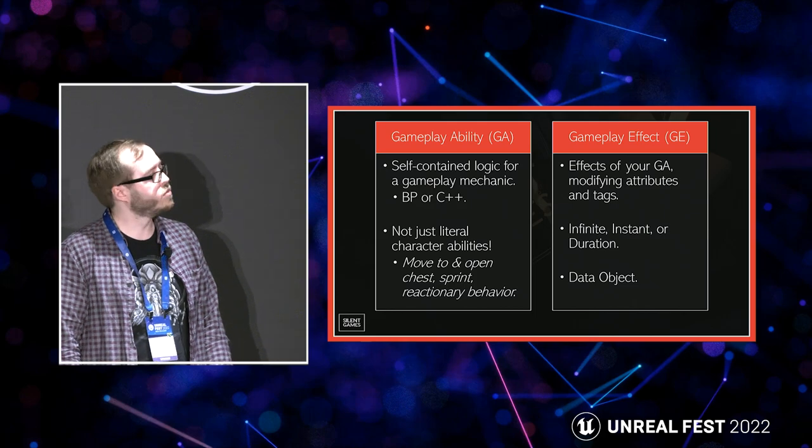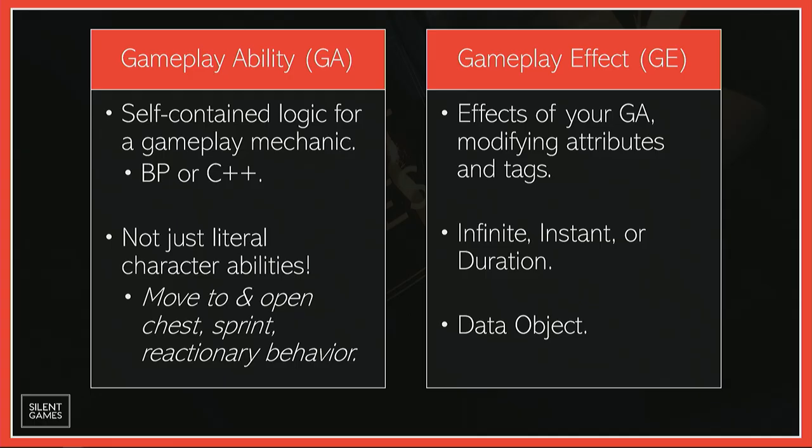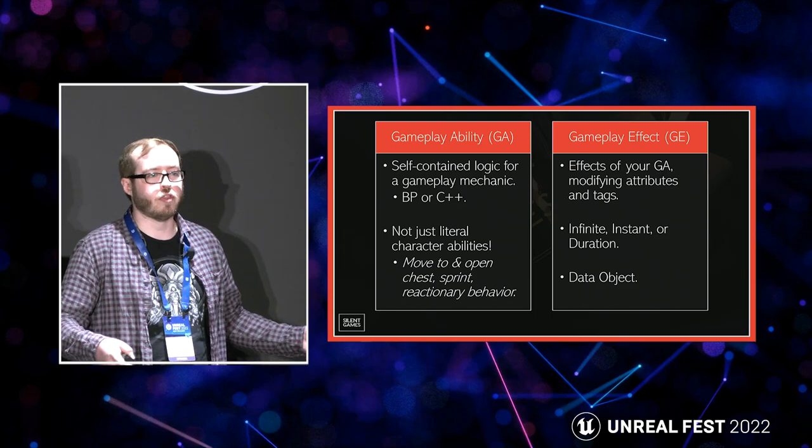A Gameplay Ability is often shortened to GA in naming conventions. These are self-contained logic for a particular ability, which is fantastic — without GAS, you might have a huge monolithic character blueprint. Because of GAS, you can break these down into individual blueprints, and of course these can be C++ as well. They're really powerful with blueprints because it empowers the whole team, not just programmers. These don't have to be just typical attack or healing abilities — they can be used for wider utility things, such as moving a character to a chest and opening it, or even a passive ability that always runs in the background checking for interactables with a ray trace.